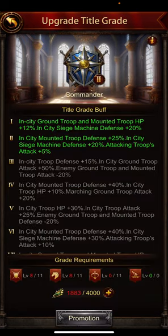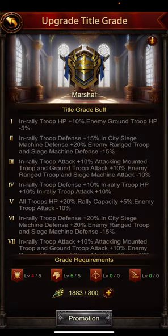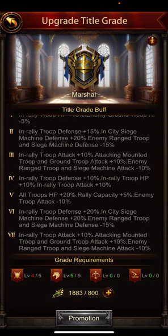In the Commander branch I've done two as well — that gives siege machine defense, more on the defense side. And here it's rally troops HP 10% — this is more for rally. That's pretty good, so I'll probably upgrade this tomorrow. So much buff — this Revel tree is insane.